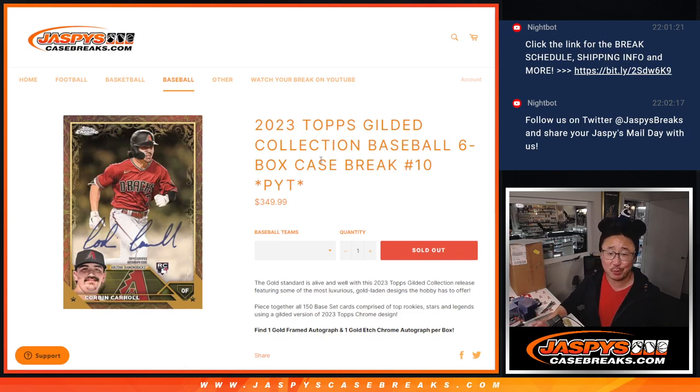Hi everyone, Joe for Jaspi's Case Breaks dot com. Happy Halloween. Coming at you with 2023 Topps Gilded Collection Baseball — six bucks, pick your team, number 10. Last case we have in the store.